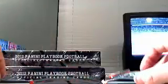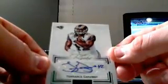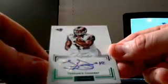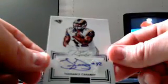Three thin packs and one thick pack. Tom, could you tell the difference when you opened up those ones with the patches? Because I could definitely tell the second I opened the pack that it was thicker. Terrence Ganaway rookie auto for the Rams — the green version, which means it's numbered 5 out of 5.